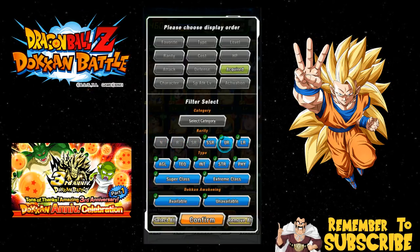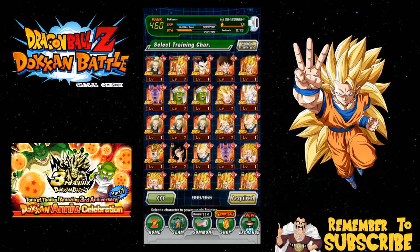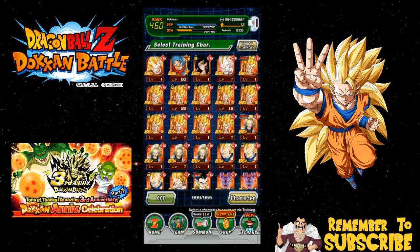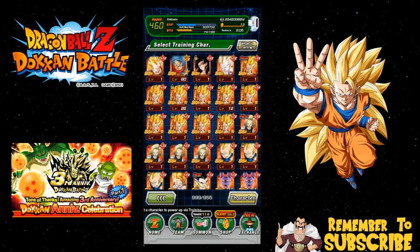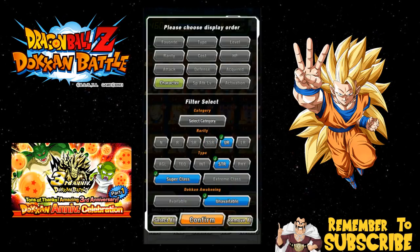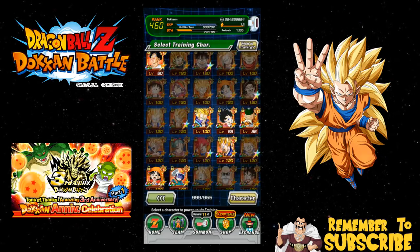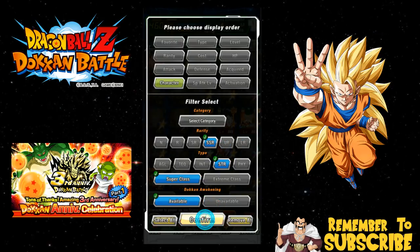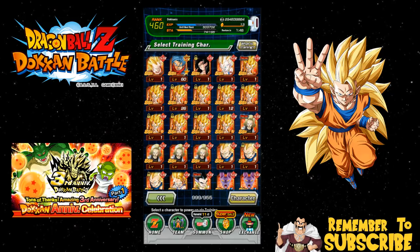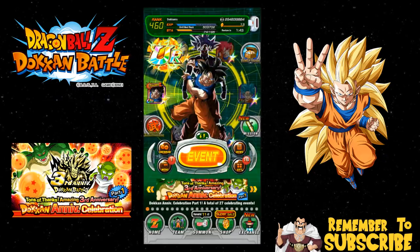I'm very happy I pulled him — I've been waiting for him a while. Let me show you my Gogetas real quick. Order by character — look at that. One, two, three, four, five, six, seven, eight, nine — I got ten Strength Gogetas! My main Gogeta is already rainbowed. So when I get my Intelligence Gogeta, all I gotta do is use my awakening medals, get all these guys up to level 80, Z-awaken them, and feed them in.